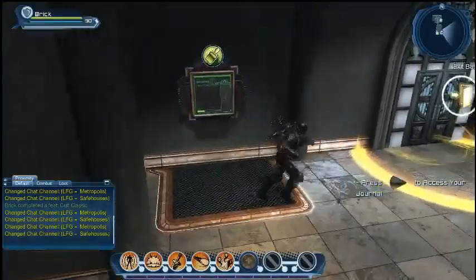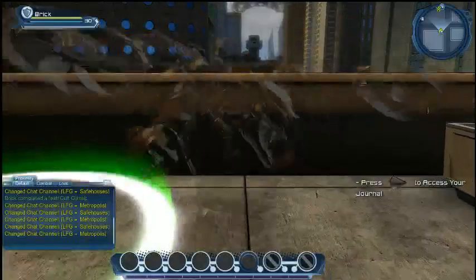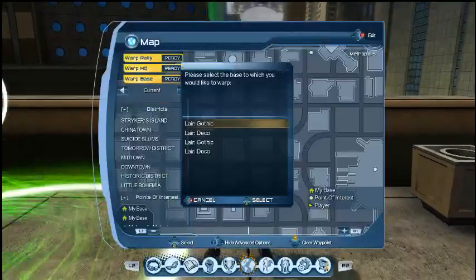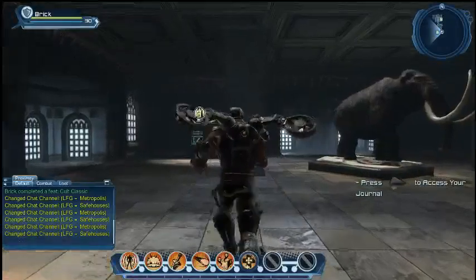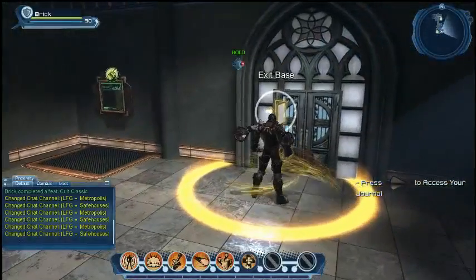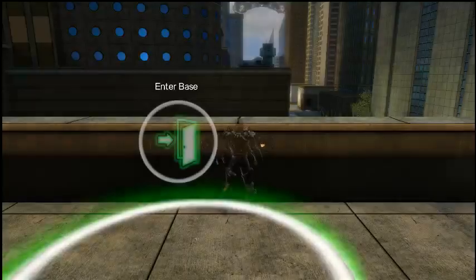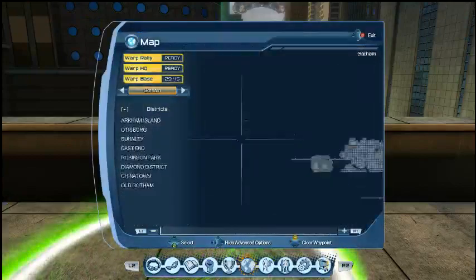Let's pop out of here and go check out a fully decorated gothic base. We can probably just warp to it using our warp to base feature. For an environment artist, housing is like the dream component because you can pretty much build whatever you want to build — like if I feel like coming in and building a woolly mammoth, I can build a woolly mammoth.